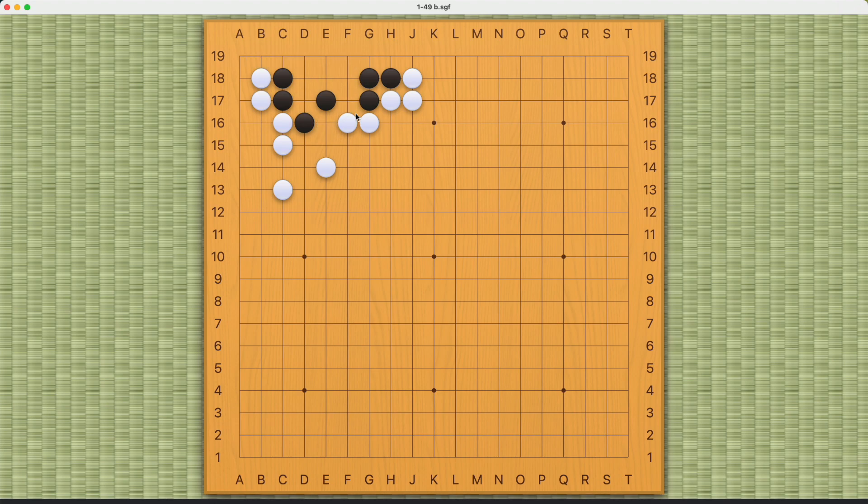So now Black must try to increase eye space. This will not work, because White can reduce Black's eye space this way. It's an interesting way to reduce Black's eye space. If you play this, then once again White can just bend here and play something like this, and Black will be dead.